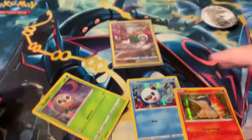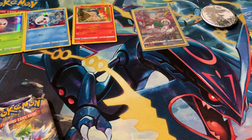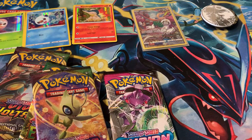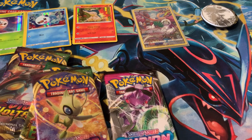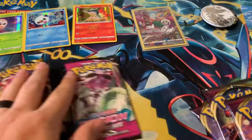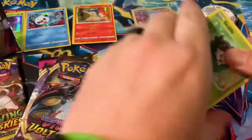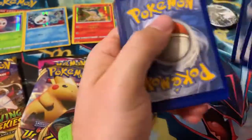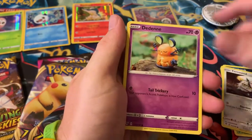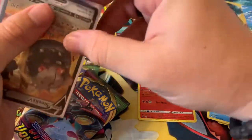We get two Brilliant Stars, some Vivid Voltage, Evolving Skies, and Battle Styles — though I'm liking the Vivid Voltage more than the Battle Styles. We've got three Vivid Voltage, one Evolving Skies, one Fusion Strike, and two Brilliant Stars. Let's get the Vivid Voltage started. One, two, three, four — going electric energy. On the money! D-Watt, League Staff, Rockruff, Skiddo, Foongus, Dedenne, Jolteon, Drifblim, Heatmore reverse into a Steelixel V — pretty good start!